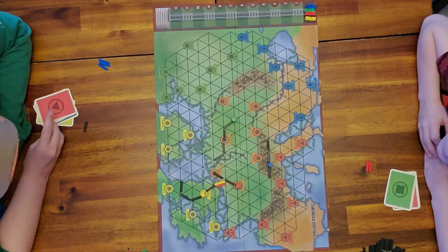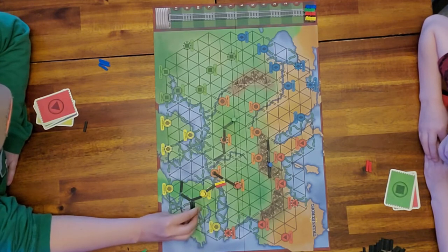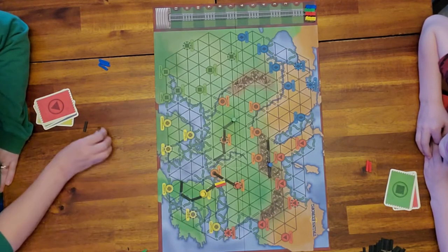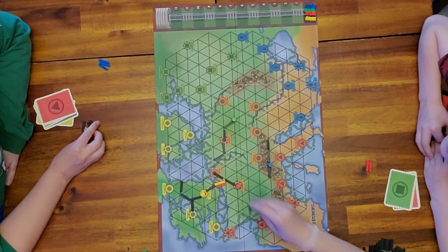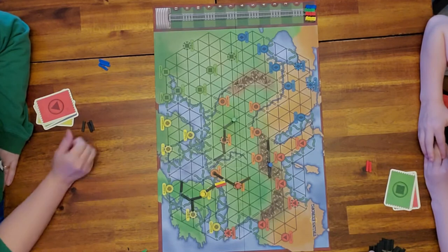One thing about the ferry: unlike double roads, you cannot build it in one turn — it has to take two turns. So Lily wants to try to get to Dublin. She'll place one road now and her other road somewhere else; on her next turn she can finish that ferry.